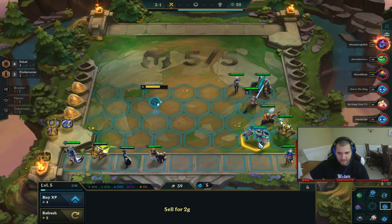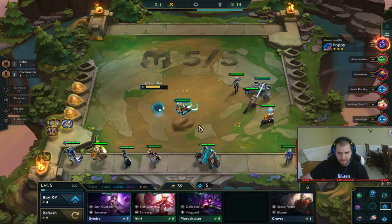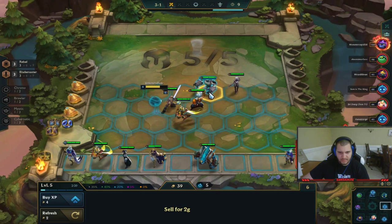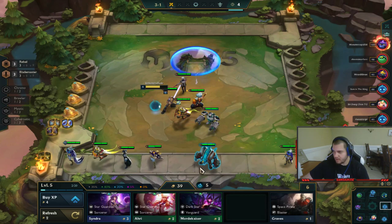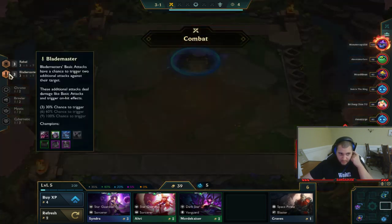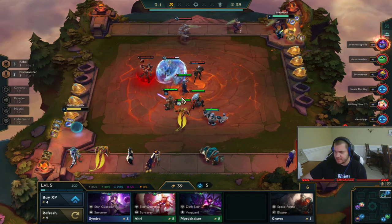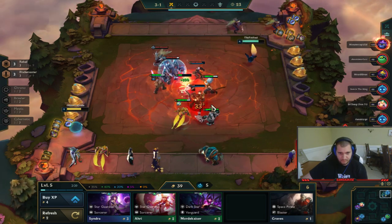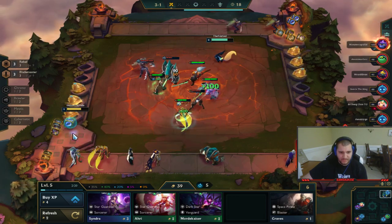I think I want Blitzcrank in, swapping out Malphite, and put Sona in the back. I need a Shen right now — Shen is a unit that has Blade Master and I believe Chrono synergies. I think I might win this next one so I'm going to slam my Guardian Angel on this unit. GA basically just revives the unit — you see right there, he died but then gets revived.